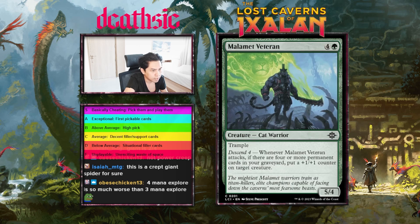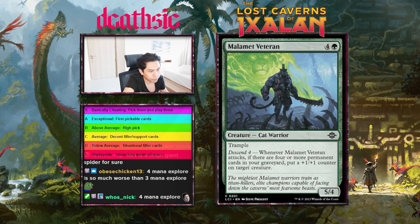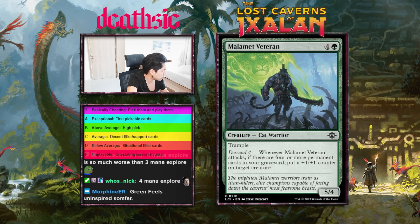Next card: Malamet Veteran, five mana 5/4 trample, descend four — when the veteran attacks, if there are four or more permanent cards in your graveyard, put a counter on target creature. I don't care about this guy. Cards that are expensive and don't have an enters-the-battlefield ability are generally not good enough in this day and age of Magic. I'm probably gonna give this guy a D-plus. Perfectly fine, serviceable, but it's just filler.